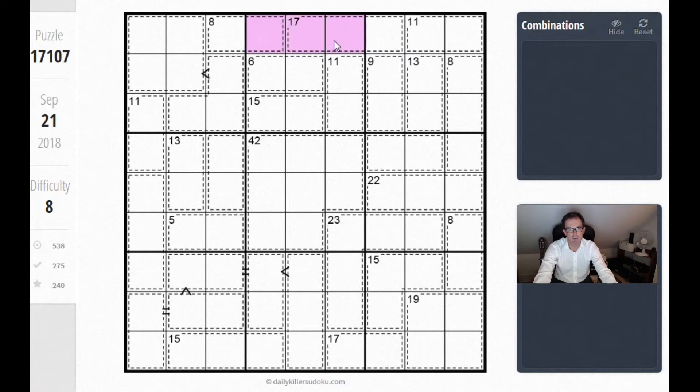Now if these 3 cells sum to 13 and they're part of an 8 cage and a 17 cage, then we know that the cells on the edge of these 8 and 17 cages are going to have to sum to 12, because we know that the total is going to be 25 for the whole 5 cells and we know these central ones are 13. So we know this cell and this cell sum up to 12.